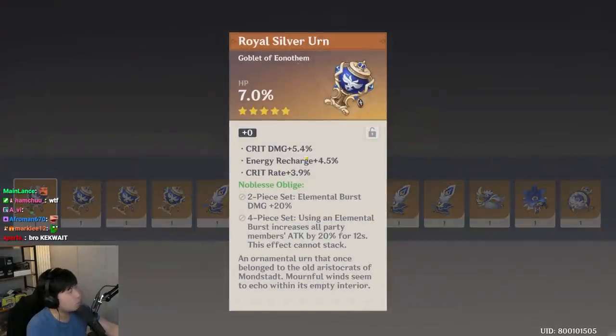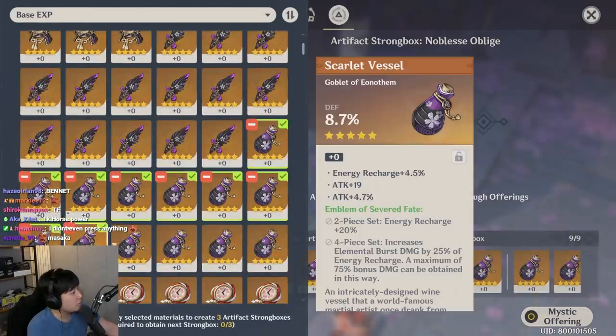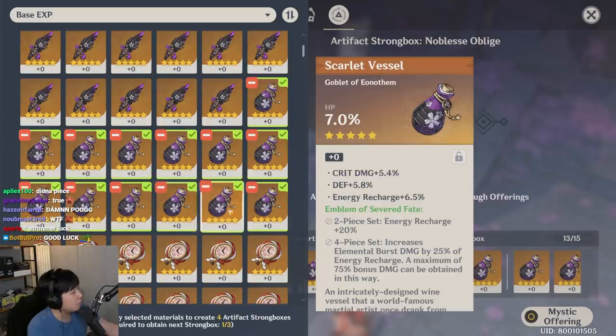Attack, no. HP — I'll keep that just for the meme. We can go for another round. HP, HP, attack, defense. I can get rid of all my goblets because I already upgraded all those potential artifacts. This one I can probably upgrade — let me lock it for a second.